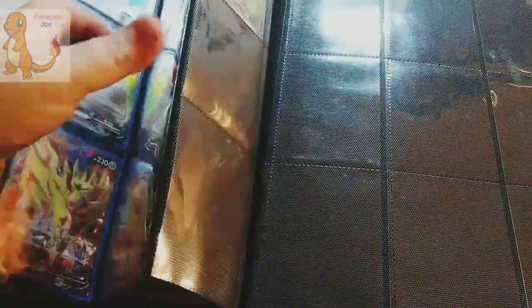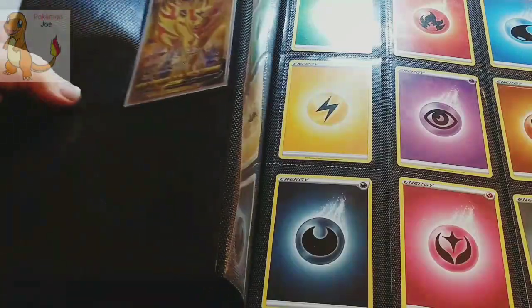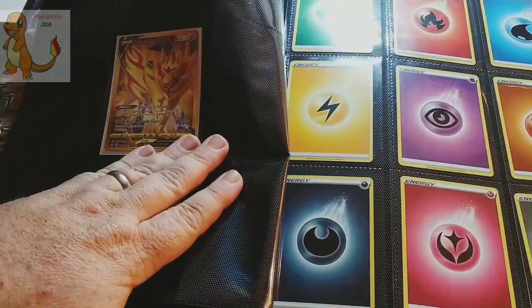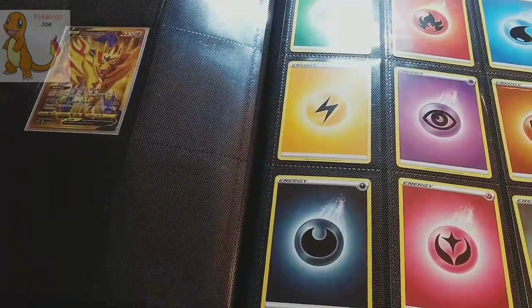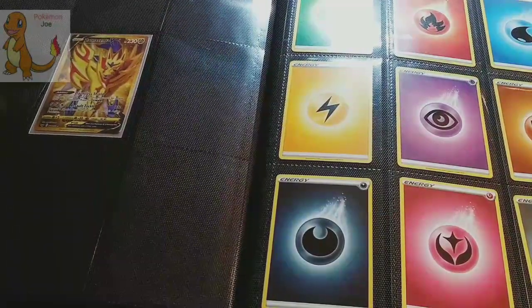More V cards - all these V cards were 100% pulled from Dollar Tree packs. I've got that one there and these ones here. We have the gold Zamazenta, pulled from a Dollar Tree pack. Zamazenta's gold card is number - I want to say 217, 213, something like that.